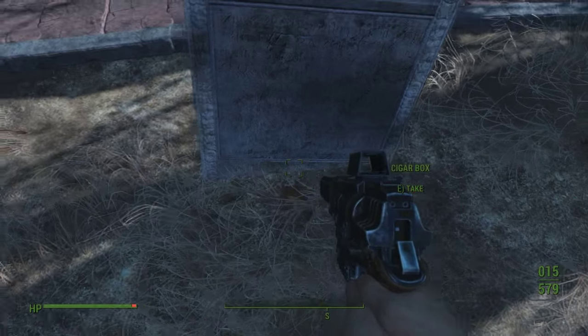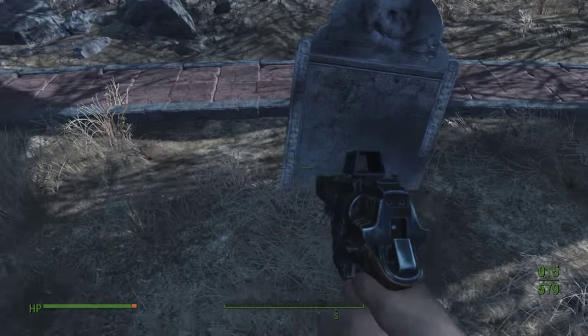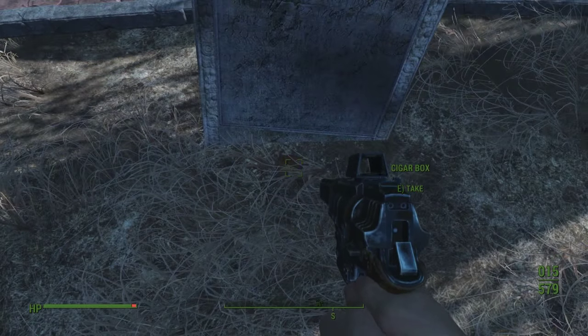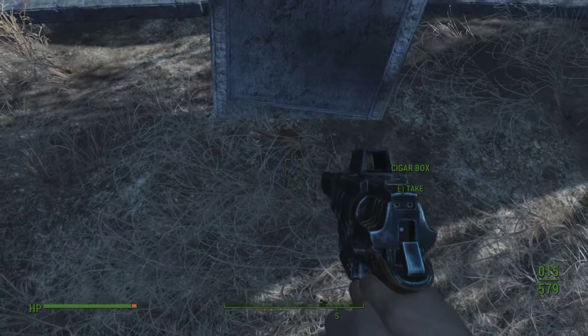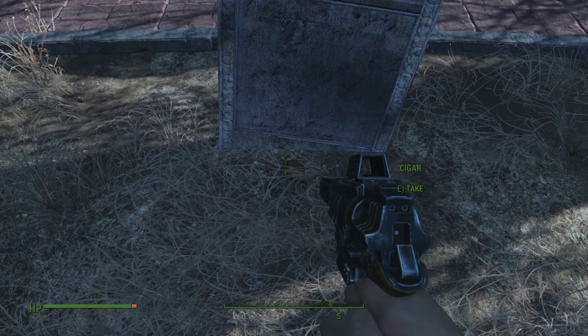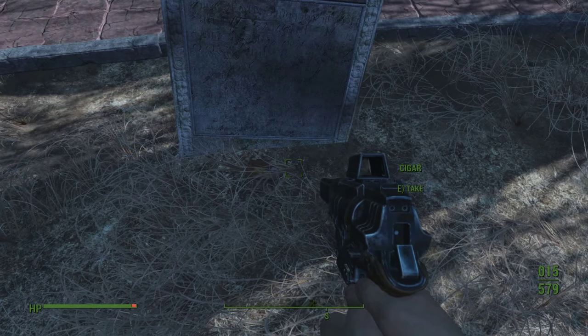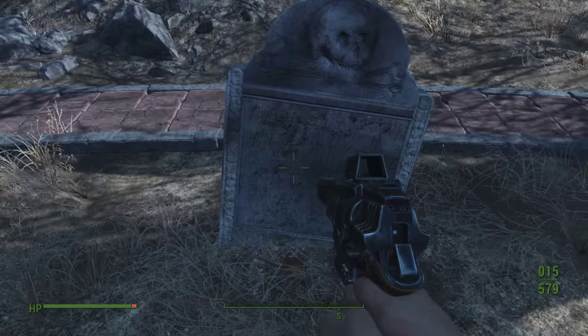There's a cigar box on top of this one, which leads me to believe that whoever is buried here was a smoker, and his favorite type of smoke was Cuban cigars. So his wife or relative brought his box of cigars and set it on top of his grave so it'll be with him forever. The irony is the smoking probably put him here. R.I.P. homie.